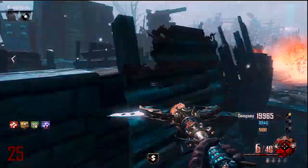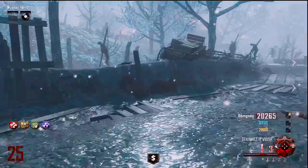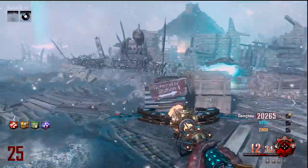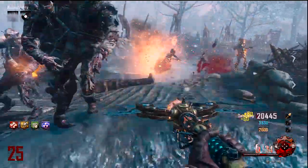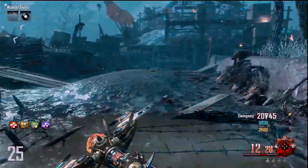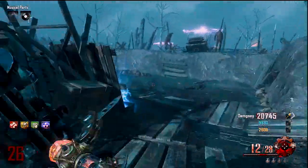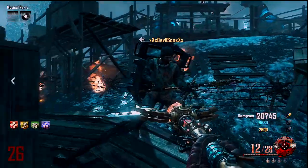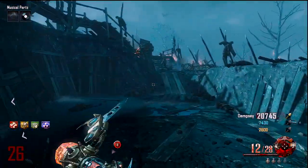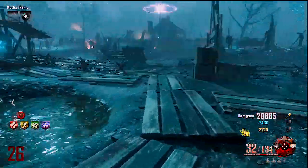The second worst I'd say is the wind staff, though it is really good. All upgraded staffs have their basic shots — for example the fire staff still shoots three flaming boulders — but when upgraded they gain special charged attacks, and that's what I'm talking about here. The wind staff's special attack spawns a tornado and all the zombies get sucked into it, which is very effective.